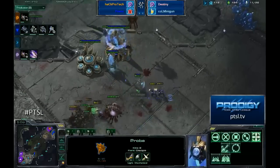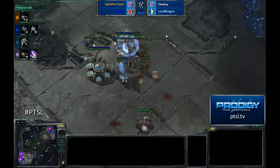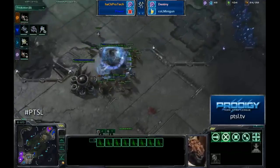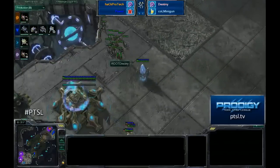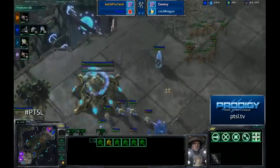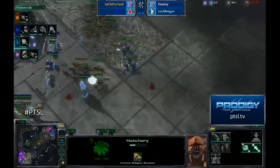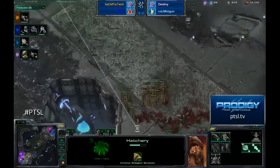A Zealot finally finishes - but unfortunately the Zealot's going to die. More lings arrive, Protek still has 12 more in production. Two more barracks being built now for Power. This is a very significant build where gas is not even needed for the Terran player at all - just keep spamming barracks, keep spamming Marines, and have that range advantage over anything Minigun or Destiny could build right now. Destiny has an extra hatchery advantage, but he has a supply block. One stray overlord was picked up by those Marines, and that basically sealed the deal - now he's under supply and doesn't have any money.